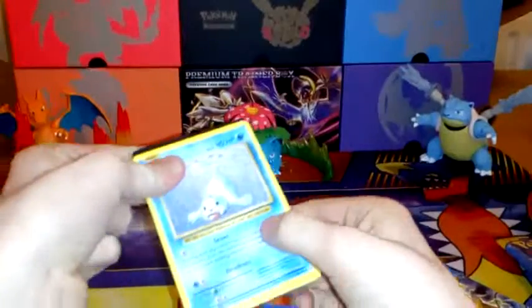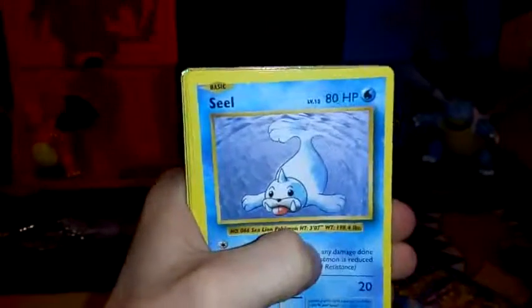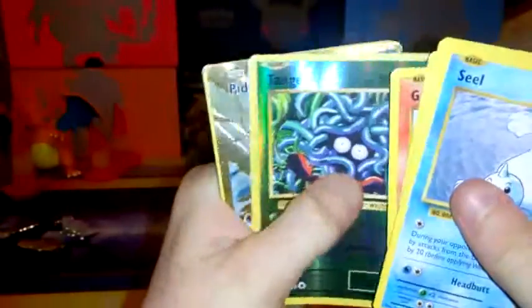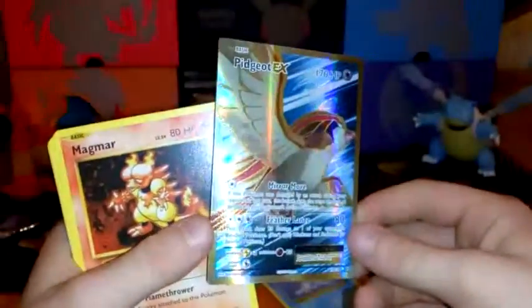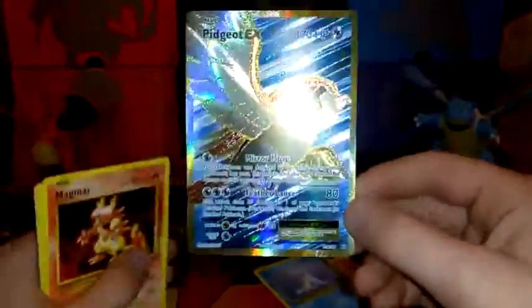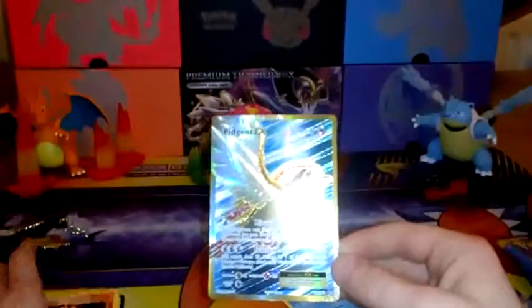Oh, I see a white code - that is always good. And I saw a sparkle - Mega Blastoise EX, come on. Seal, Charmander, Magnemite, Water Energy, Growlithe, Tangela. Oh, a secret rare full art - Pidgeot EX! Oh my God, this is the first full art we've pulled on the channel. Oh my God, yes! Look at that glitter, guys. How cool is that? What a pull. Pidgeot EX full art!